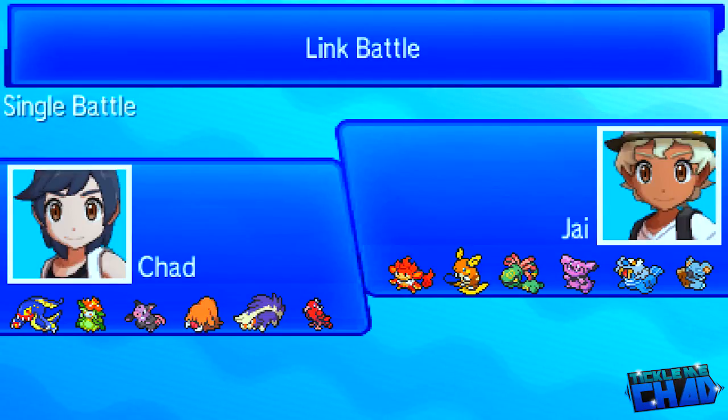You guys know my team from last video. My opponent is using Semiseer, Alolan Raichu, Cradily, Granbull, Walrein, and Kamala. So definitely a more bulky team. That made the battle just a little bit closer, because some of his mons were kind of hard to deal with — they're more bulky, and he has Intimidate on Granbull and stuff like that.